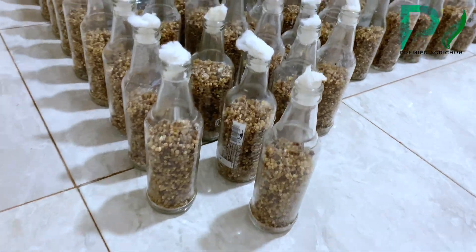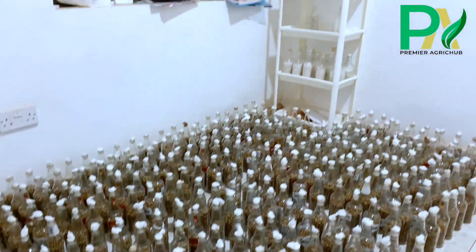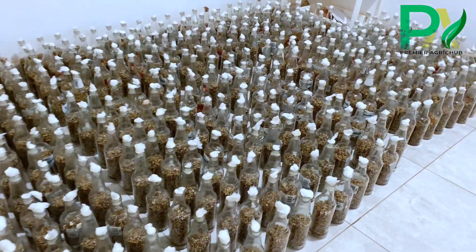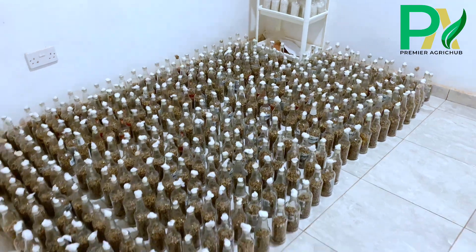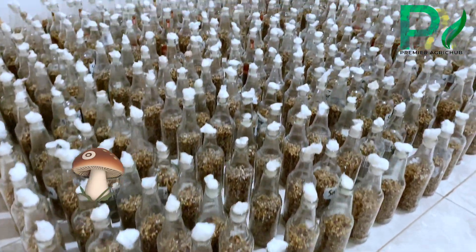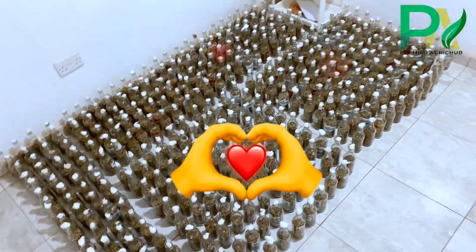After about five to six hours of inoculation, the next thing is to arrange your bottles very well. The spacing allows air to circulate easily. Because I don't have shelves, I arrange them on the floor — which is why I use Parazone or Dettol to clean the entire floor. Thank you so much for watching, and join me in the next video.